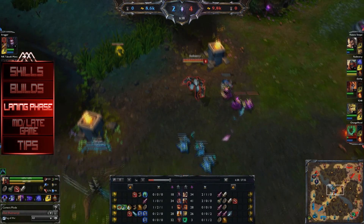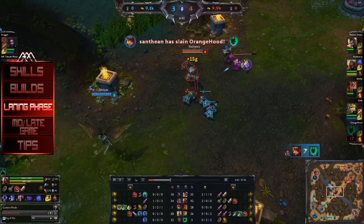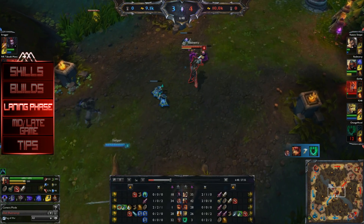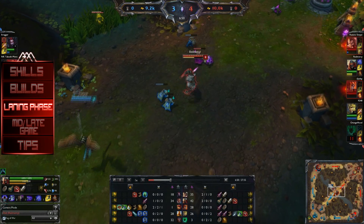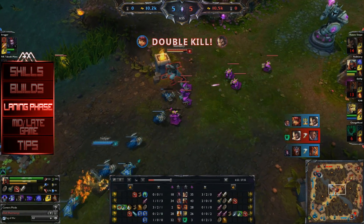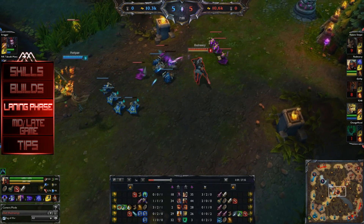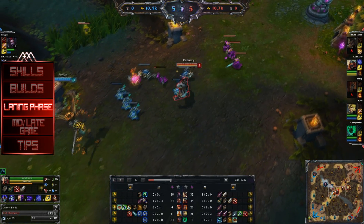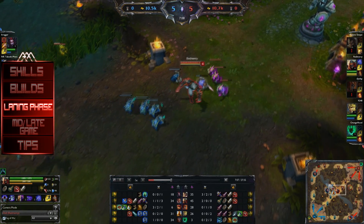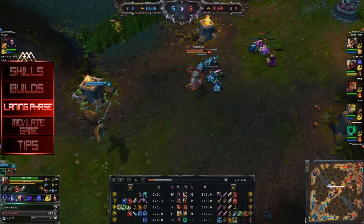When clearing waves or going for harass, be careful of using your shadow too much — if you use it at the wrong time and don't have it available, you're extremely vulnerable to a gank. Knowing when to use it and when not to is simply a matter of experience and knowing where the jungler is. If you're behind in lane, always use your Q to farm over harass. One of the worst matchups for Zed is against Kayle — you generally cannot beat her, especially once she hits level 6, but before that you do have a chance. You can ask your jungler to gank a few times before she hits 6, or try getting level 6 before she does.